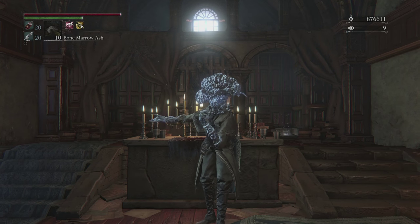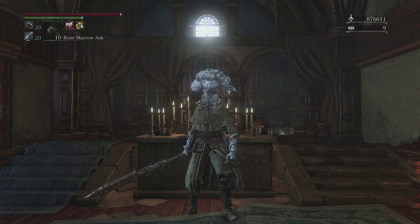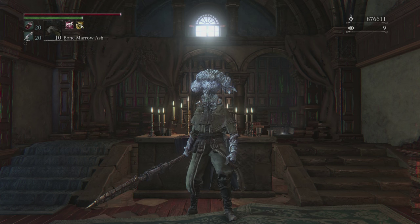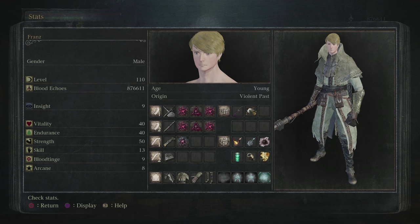Greetings everybody, and welcome to a promise that I'd like to keep to a number of people who made this request of me in the Old Hunters Let's Play, for which reason this video is going to go in that playlist as an addendum, even though technically it's really more of a walkthrough. People have been asking me which chalice dungeons I use to farm the gems and blood rocks that I upgraded my equipment with in the Old Hunters LP. So I'm going to go through and answer those questions now.